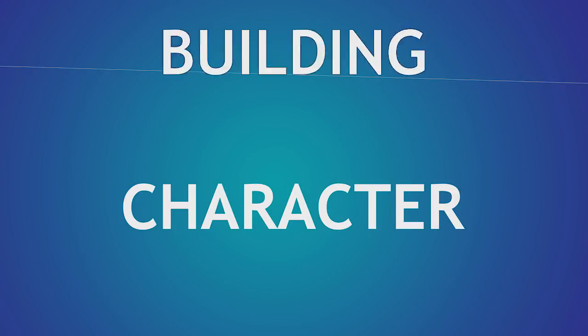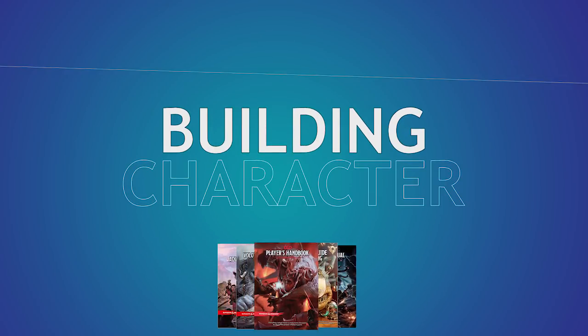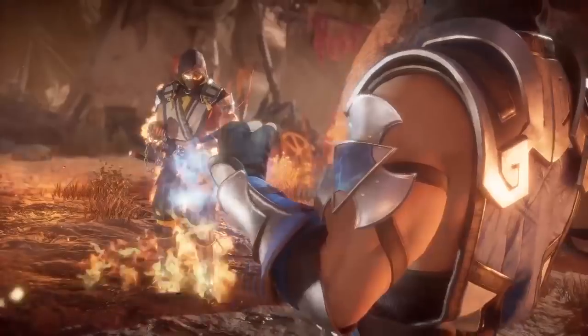Welcome back to Building Character, where we figure out how to play as your favorite fictional characters in Dungeons & Dragons. Today we're building the master of Frosty Fatalities, Sub-Zero.